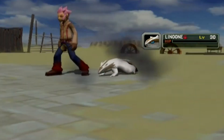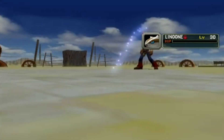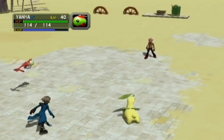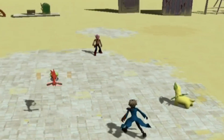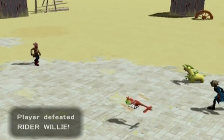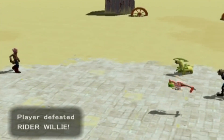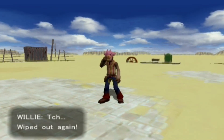Critical hit — Linoone didn't stand a chance. Maybe in the future it will become Dragoon. Level 41! It also bugs me that Yanma's shadow doesn't have wings. Wiped out Willy again — Wiped Out Willy is what they call him.